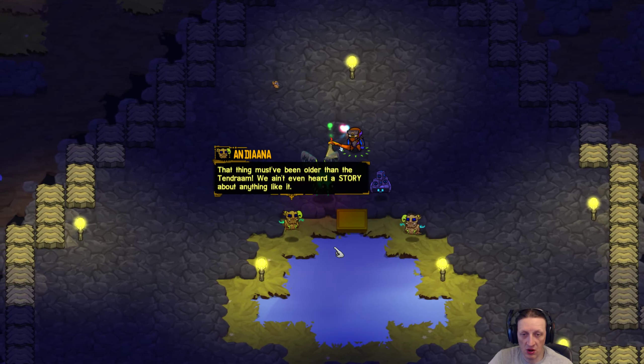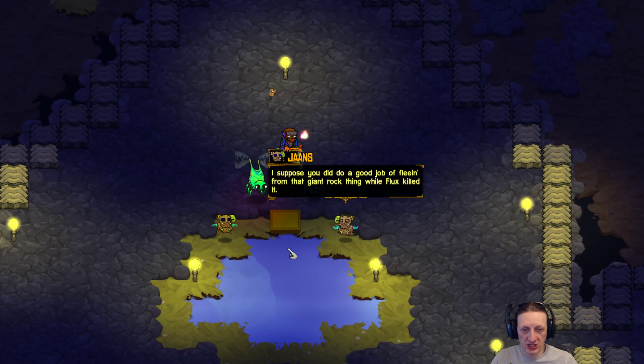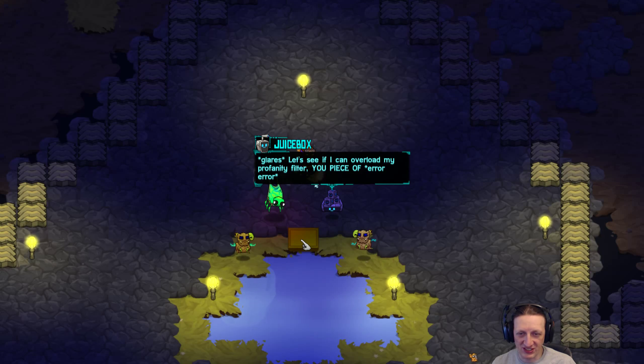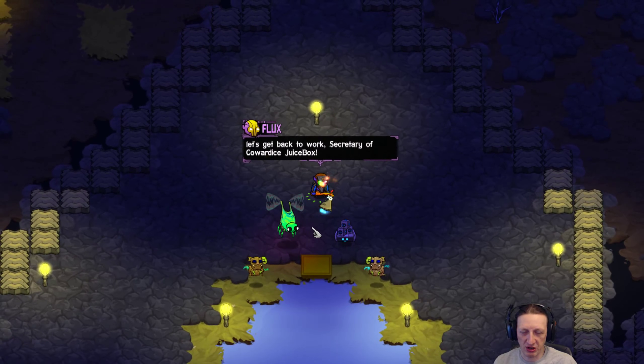I vote Flux Daves, this purpley hero, as Chief of the Adventure Guild! Hooray for Flux Adventure Supreme! I propose you did a good job of fleeing from that giant rock thing while Flux killed it! This box here can be the Secretary of Cowardice! That sounds like a good title for you, Juice Box! Let's see if I can overload my profanity filter, you piece of... Grrrr! Let's get back to work, Secretary of Cowardice Juice Box!